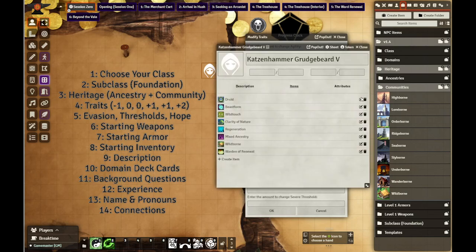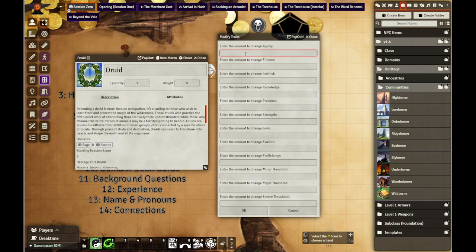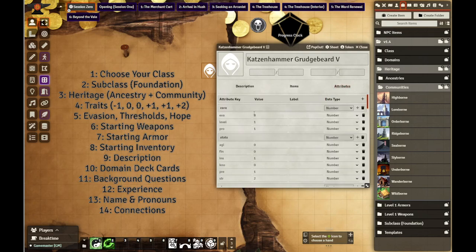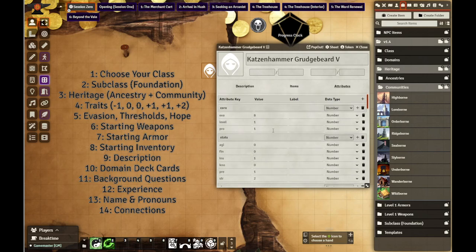I'm also going to be pulling up the druid sheet, because it's going to inform some of these. She's not going to need a lot of agility - I'm going to make agility zero. Finesse minus one. Instinct is a big deal for druids, but it's not her primary, so only one. Zero in presence. Two in strength. She's going to be beast form focused. Her level is still going to be one. Starting evasion at eight. Proficiency is still one. Minor threshold is one, major is seven, and severe is 14. Evasion eight, thresholds: minor one, seven, 14. It's so much easier than going through the character sheet like this.